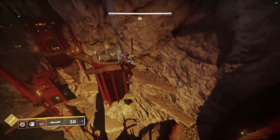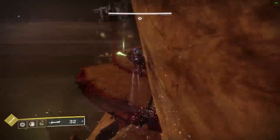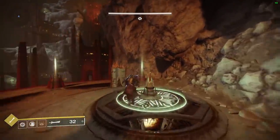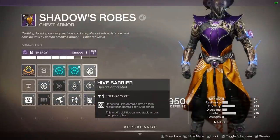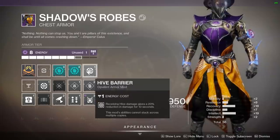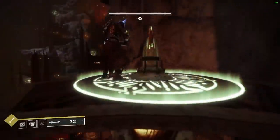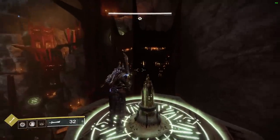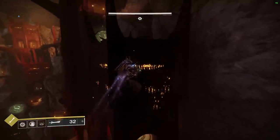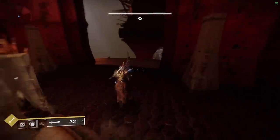For extra tips, run as many damage resistance mods as possible. I have one minor resist, one major resist, one boss resist, a solar damage resistance, and a Year Two mod called Hive Barrier. Hive Barrier is obtained through Menagerie, Heroic Menagerie, and Crown of Sorrows — it gives 20% damage reduction for 10 seconds when you receive Hive damage. Since you're solo and all enemies are focused on you, Hive Barrier is very helpful.